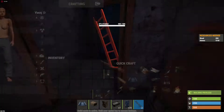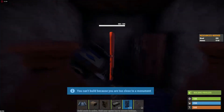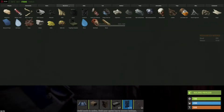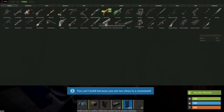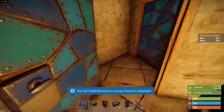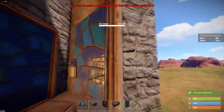That's pretty much it for the starter base. This is a starter base for the start of wipe for the new BP system. It only costs 5145 stone to build the walls and foundations and then 858 wood.